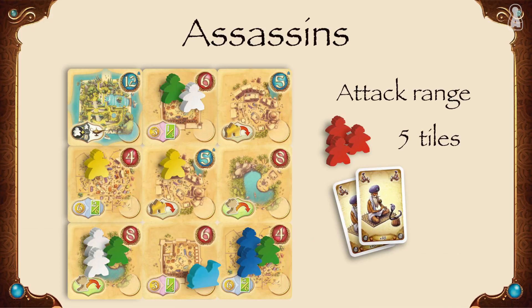If killing a meeple empties a tile, the player can immediately place one of his camels on the tile to control it. Know that an assassin can also kill a vizier or an elder which may be in the possession of any other player.